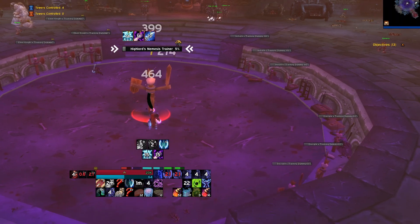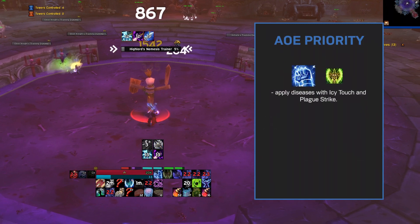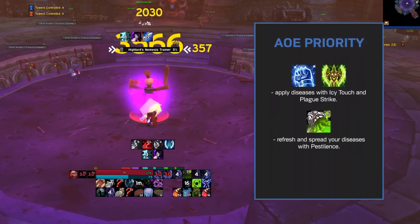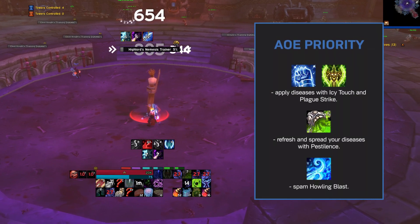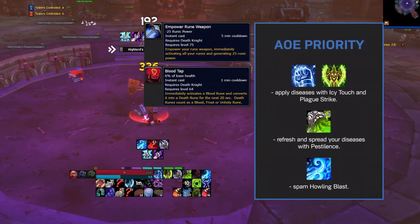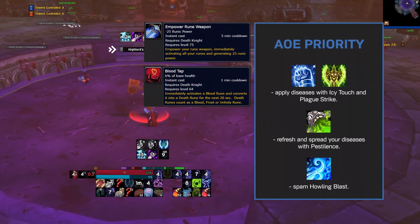For AoE, the priority list is even easier. First, if missing, apply your diseases with Icy Touch and Plague Strike. Second, refresh and spread your diseases with Pestilence. Third, spam Howling Blast as often as possible, making sure to use Empowered Rune Weapon and Blood Tap to refresh your runes to get even more Howling Blast.